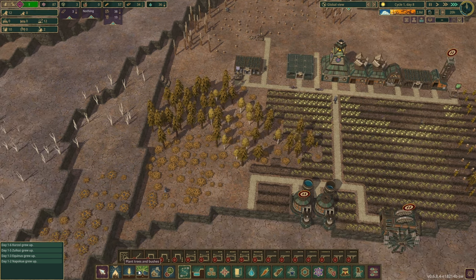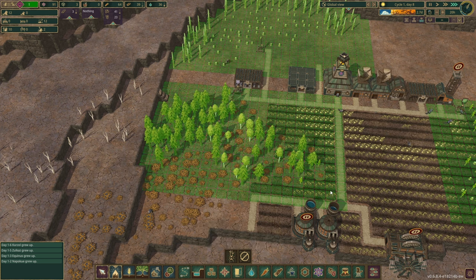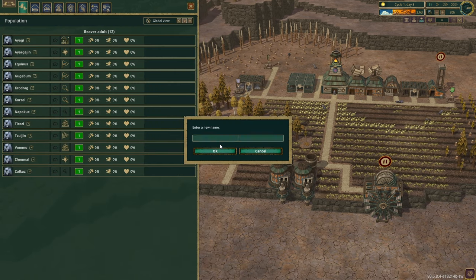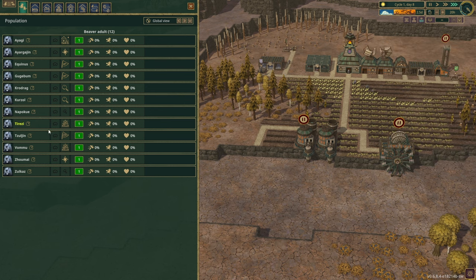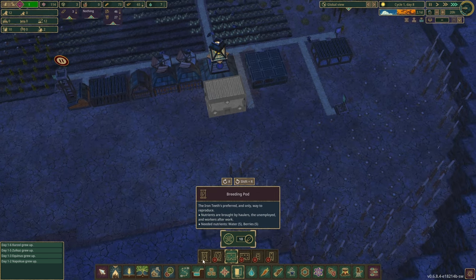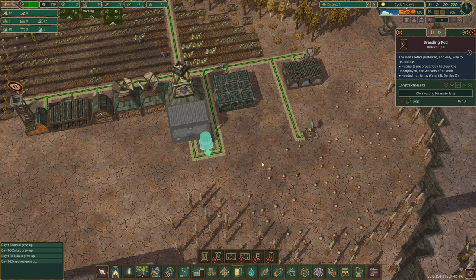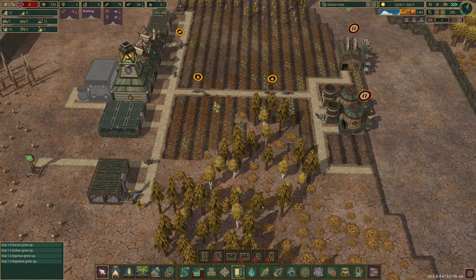We're going to go ahead and cut down these trees — let's just do the whole thing. Now we have that room. How much food do we have? We've got plenty of food. Actually, we have 12 beavers — can I see how old they are? How old do they live to be? In that case, let's get a breeding pod set in as well as a barrack to try to increase happiness a little bit. We'll put the barrack on the back and get a breeding pod set in right here.